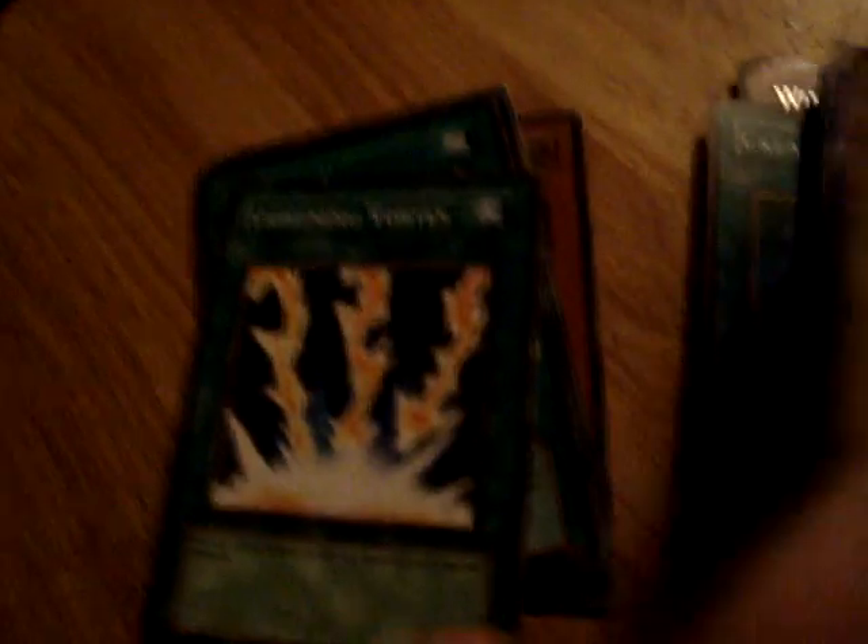Pot of Greed, Elemental Hero Ocean, Elemental Hero Heat, Elemental Hero Clayman, Elemental Hero Bubble Man, Elemental Hero Bastion Sharks, Reinforcement of the Army, Elemental Hero Neos, Lightning Vortex, H Heated Heart.